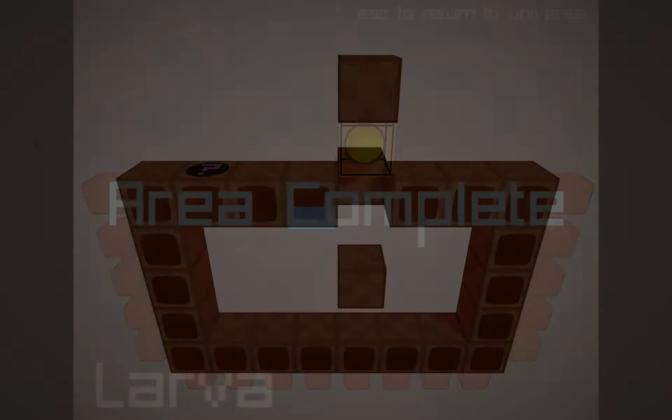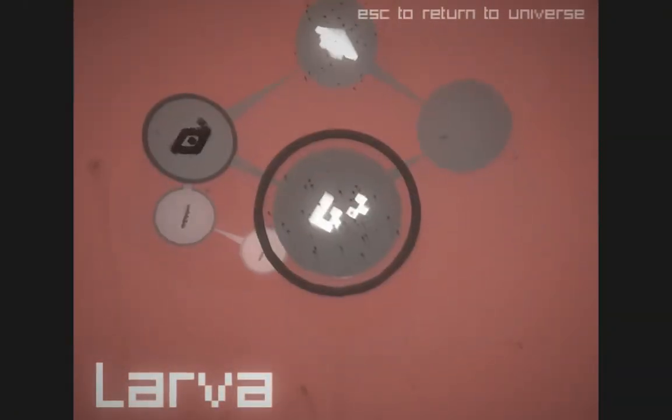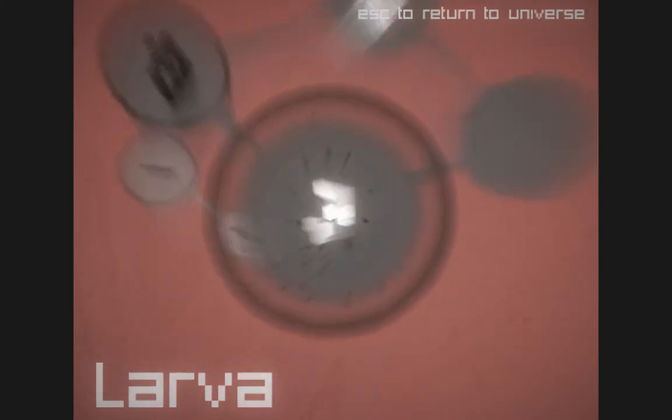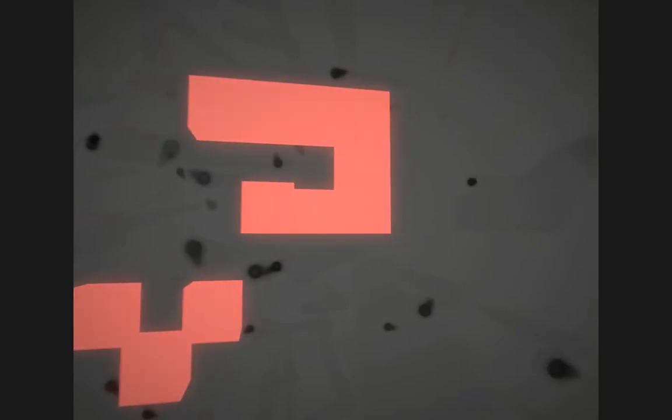That was a little difficult there, but that's okay. I figured it out. Now I've got two that I can choose from — either this or this. They don't have names. Well, let's try this one. What's this gonna be?